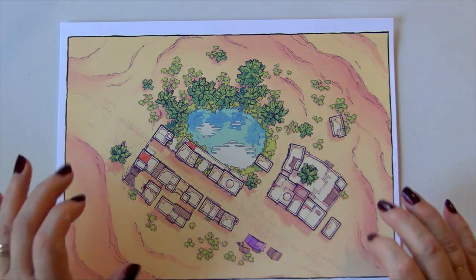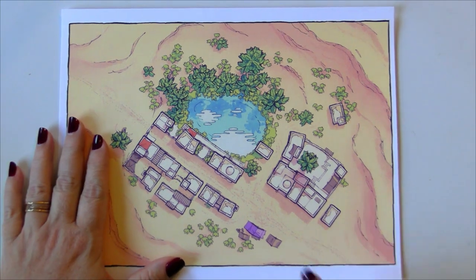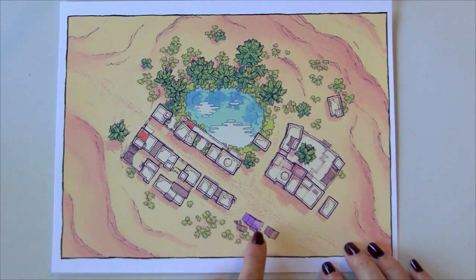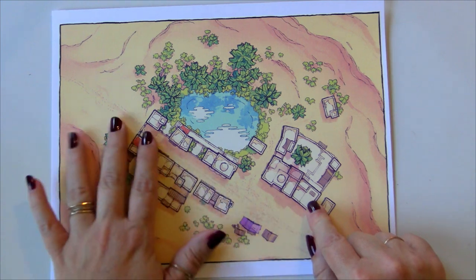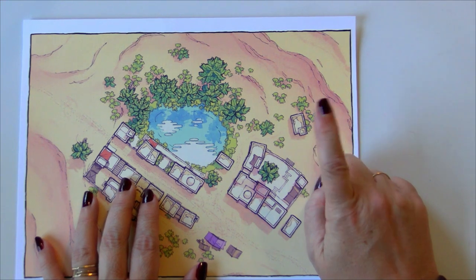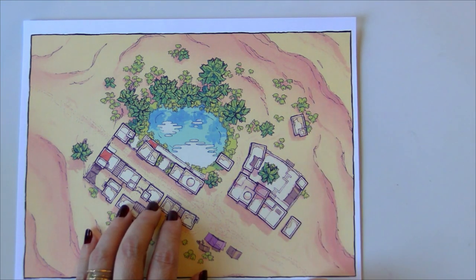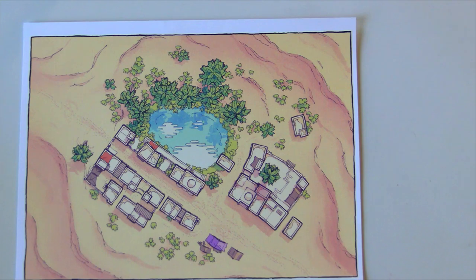I found this cool desert oasis city that I thought the Goblin's Lamppost could definitely be situated in. We have our oasis, a nice little path going through, a market space with some tents, what looks like some sort of governmental entity, people living here — and then back in the corner, I thought this could be the Goblin's Lamppost, sort of set aside from everything, carved out of a single piece of stone. This is where I'm going to set our little tavern.